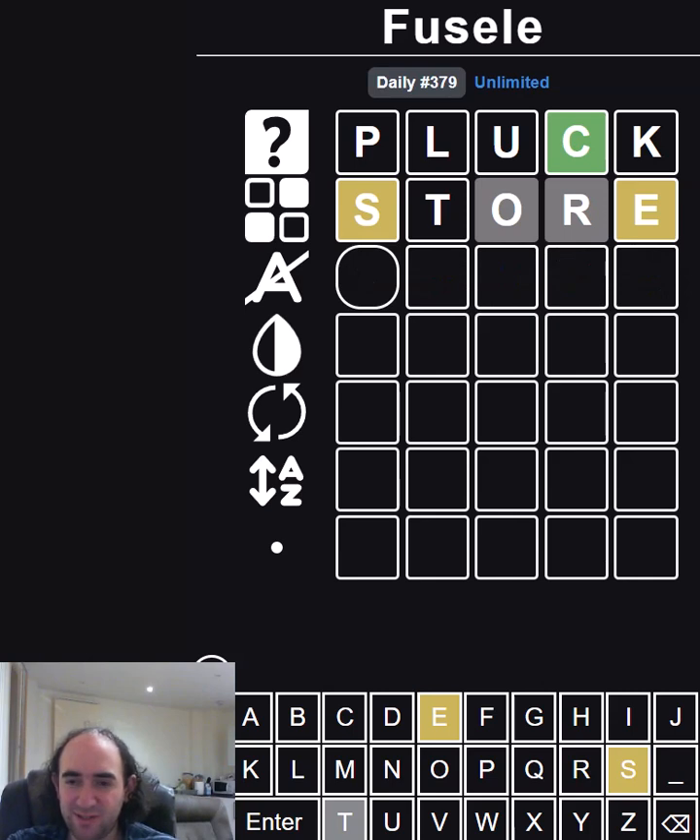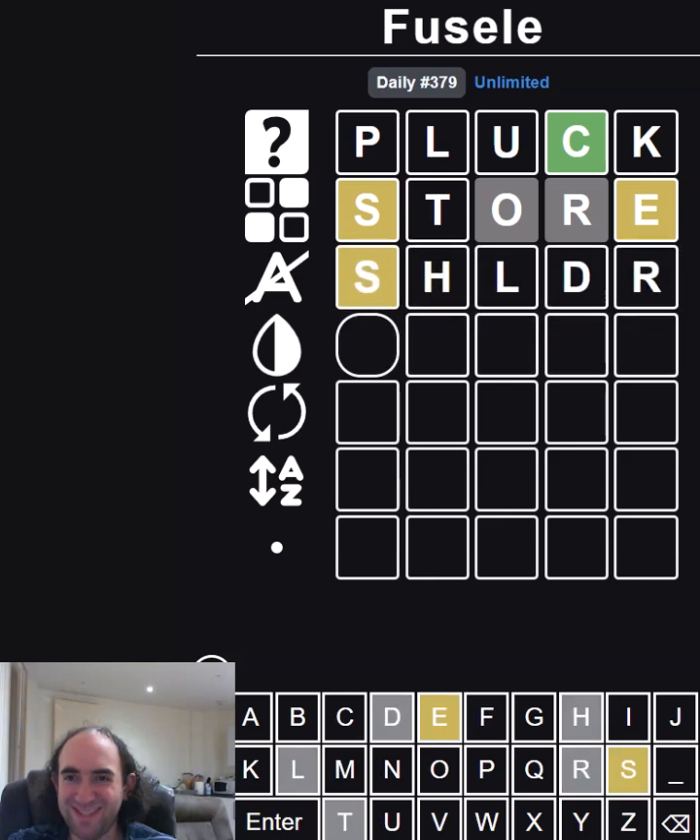So let's take that back. I'm assuming there's no P, L, C or K. So what do I want to try instead? Shoulder. I shouldn't have tried the S in first because I knew it shouldn't be there. At least I've ruled out four letters.